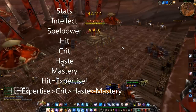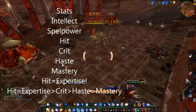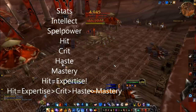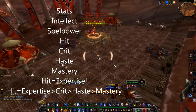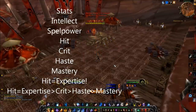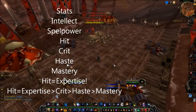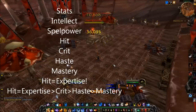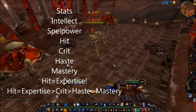Haste serves two purposes as a stat: it decreases the casting time on all your spells, meaning more casts within the same time span, as well as reducing the global cooldown to a minimum of one second. Also, in discrete amounts haste can add more ticks to a dot within the same dot duration — only at certain haste breakpoints can you add extra ticks to your mage bombs, combustion, and pyroblast dot. The DPS value of haste increases as you reach these haste breakpoints but it's best not to worry about them unless you're very close to them or are min-maxing.